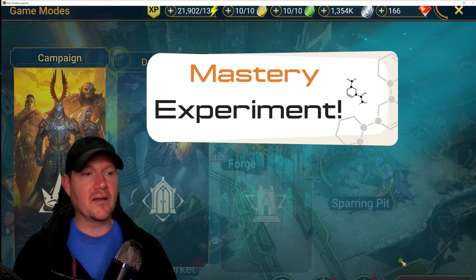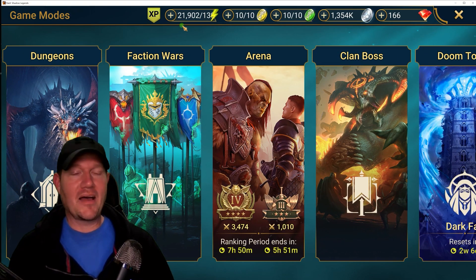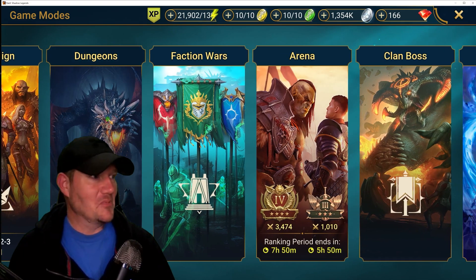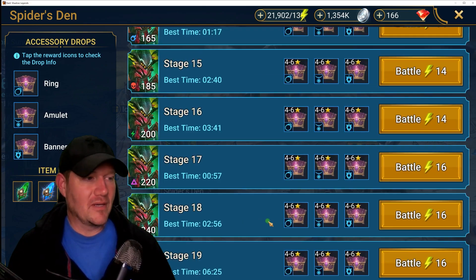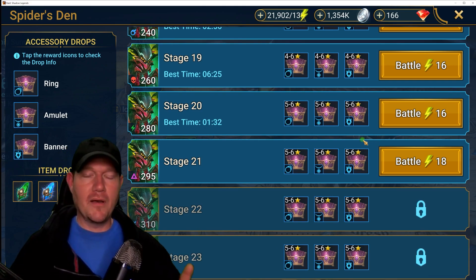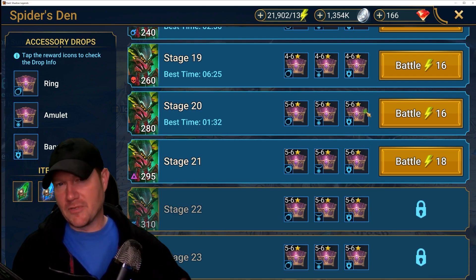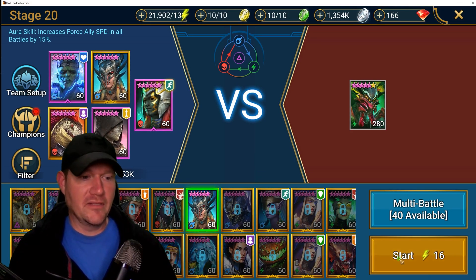Before we run this team, let's look at how important War Master is on a big boss — we're going to do a test. This account has over 20,000 energy. I've never seen over 20,000 energy in my life — that's amazing. Because of that, I think we can afford to go in here and do a test. I did use your gems to get masteries on several people, though not everybody on this team is fully mastered — we'll talk about that more in a minute.